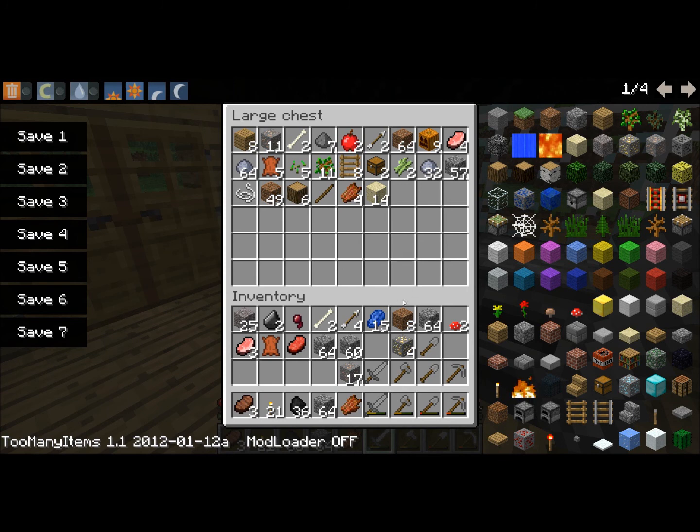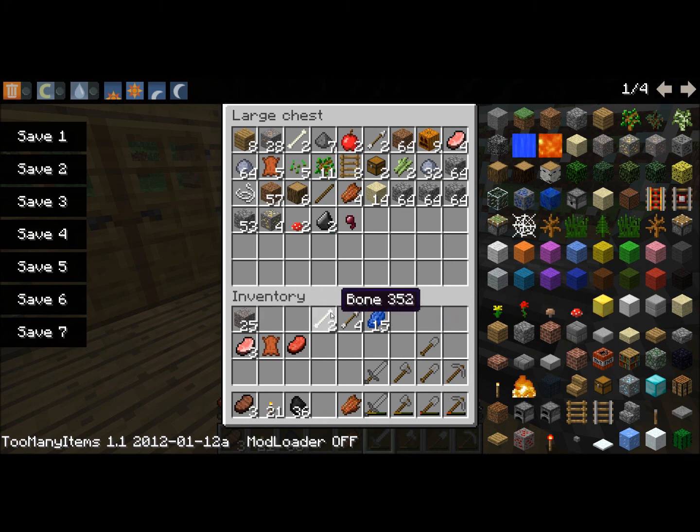I'm just gonna stick the stuff in the chest quickly that we got. So we got 60, 124, 188, 200 and a lot — god, my math is appalling. We'll just stick that in there, some mushroom, spider eye, like enchanting I think it is.